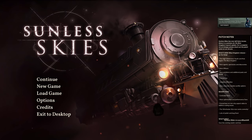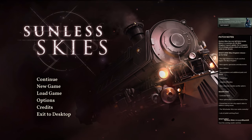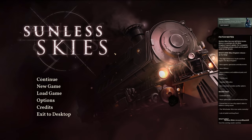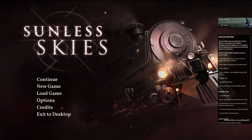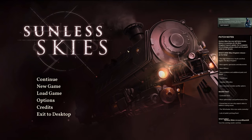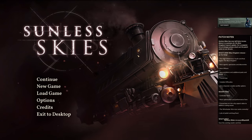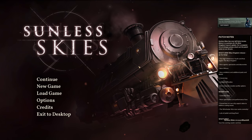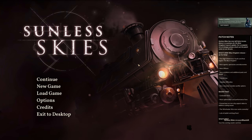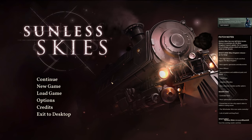Sunless Skies has been out in early access for a while now, but it just yesterday got a full release, which is what I've been waiting for. I want to make sure my first playthrough is the full experience because I'm not going to be playing on permadeath this time and I intend to get all the way through the game. Quick description: it and this game are both very similar in their construction — sort of like text adventure games crossed with resource management crossed with a little bit of vehicular combat, but it leans very heavily on the story and the characters. The writing is just so amazing. Anyway, let's jump into it with a new game.